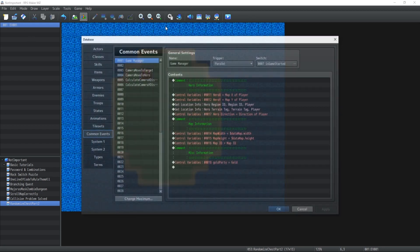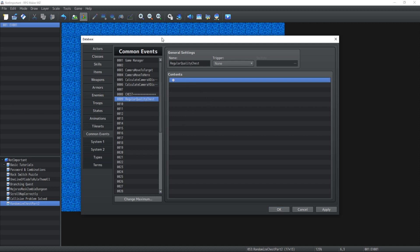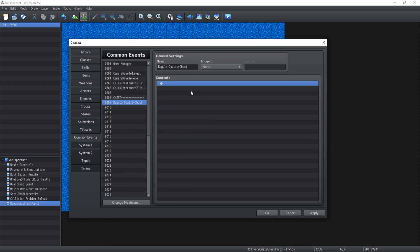We're gonna create a little chest. I'm gonna go inside our common events. What I'd like to do is a 'chest' kind of tab, to find myself a bit easier inside common events, because at some point there's gonna be just so many. We're gonna go with regular quality chests for today's video. Sometimes I like to have poor quality and high quality chests, but to keep it simple today, we're just gonna go with regular quality.